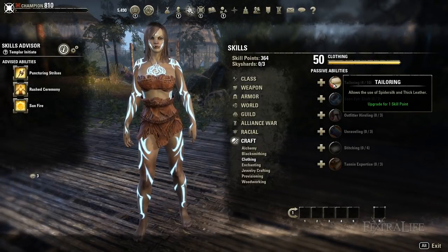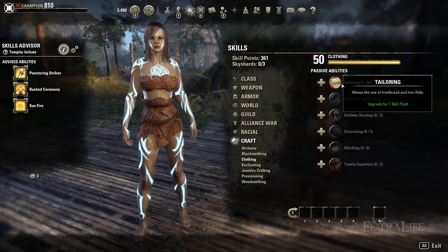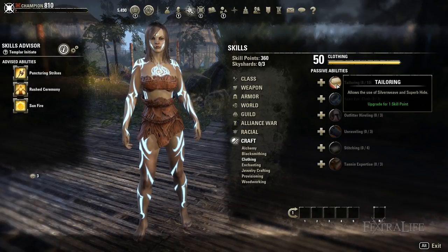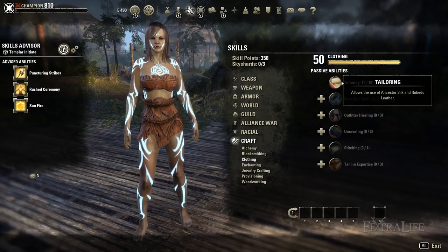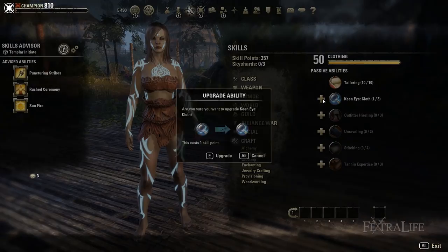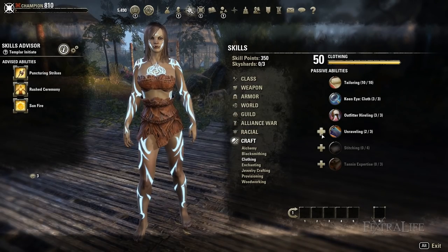Upgrading clothing skills is crucial to creating powerful equipment while also being efficient to reduce the leveling grind. Upgrading these passives is done by investing skill points into them. Skill points are earned through various means such as leveling up, doing quest chains with skill points as a reward, non-repeatable dungeon quests, sky shards, and ranking up in PvP.